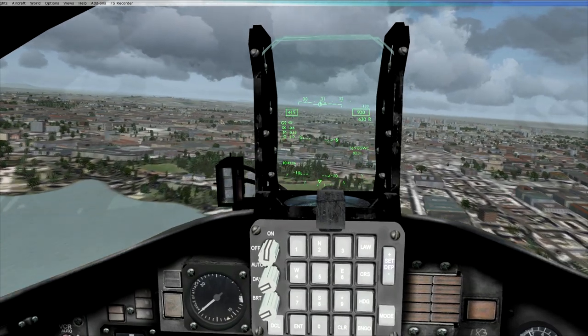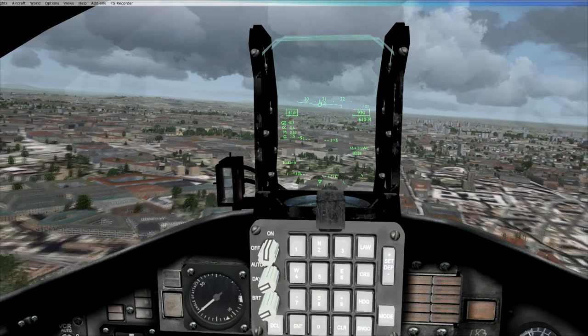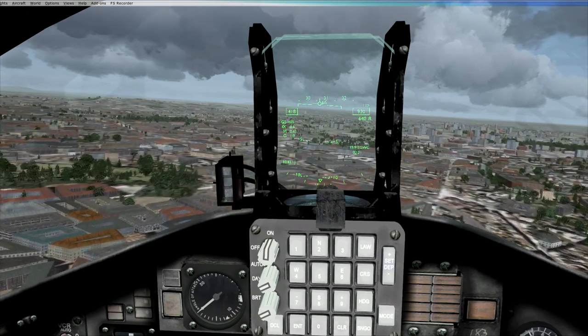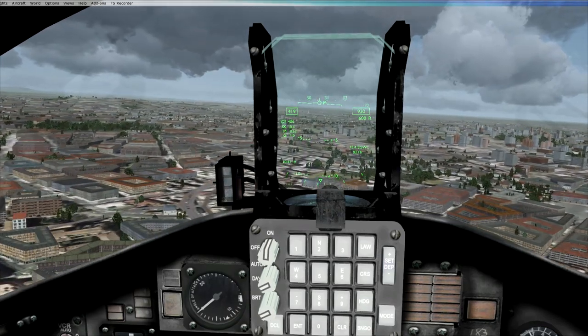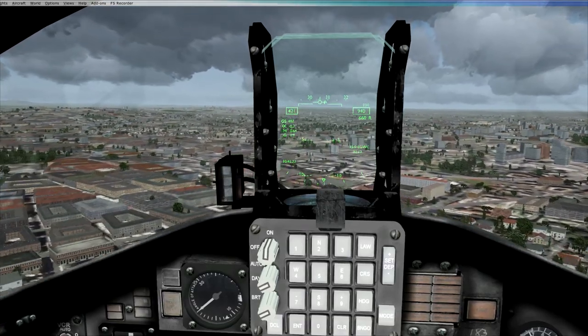I'm just going to turn left a little bit and try to overfly Cosford. If you look at the bottom right of the HUD, you can see we've got 16 and a bit miles to go and it's going to take us 2 minutes 20 seconds to get there. So what I'll probably do is fast forward to the point where we're just about to go into the mountains, and I shall see you in a moment.